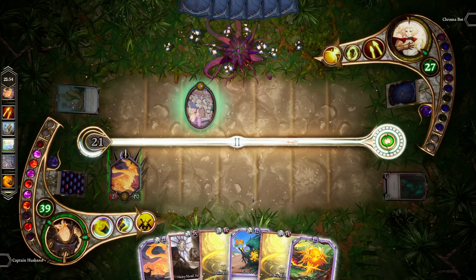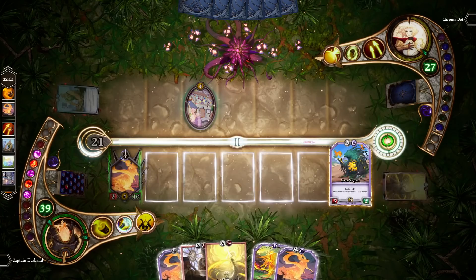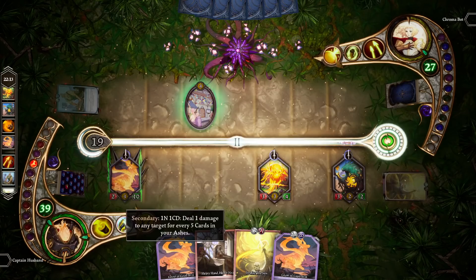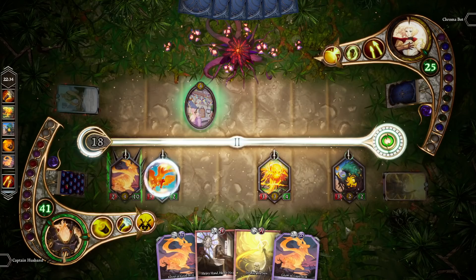Looking at this board, I think we're feeling really good — we have nothing that immediately threatens us. Our opponent played an enchantment, but it isn't very dangerous. So let's go ahead and continue filtering our deck for good cards, play ourselves a Bloom Vagrant, and this seems like a good opportunity to use our secondary ability for the first time. This ability says: deal one damage to any target for every five cards in your Ashes. We currently have 14 cards in our Ashes, so this will deal two damage.